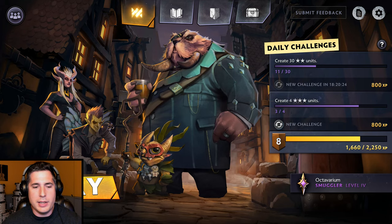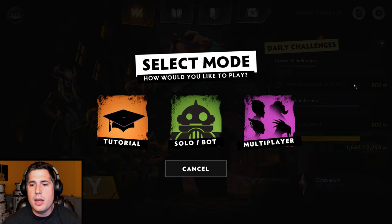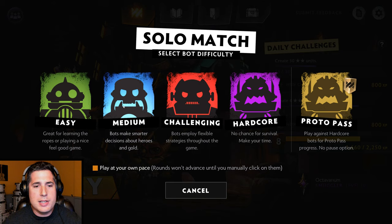Now that we have that out of the way, it's time to actually play a game. Tap on the play button. From there you'll have the tutorial — I do suggest you play it, it's really effective at teaching you the fundamentals. After that, if you want to dive into multiplayer click that button and you'll be playing against players of similar rank. For today we're going to do a solo bot match set to medium and play at our own pace. If you were playing on your own I'd suggest the protopass level, because you'll unlock stages, finish daily challenges, and play against AI that better prepares you for multiplayer.